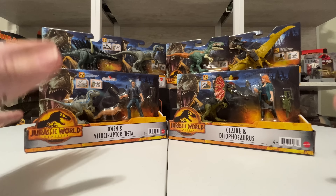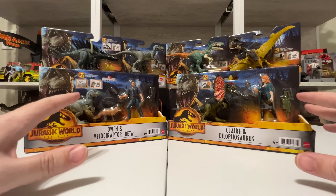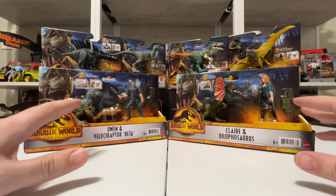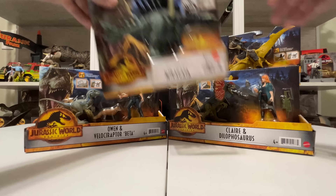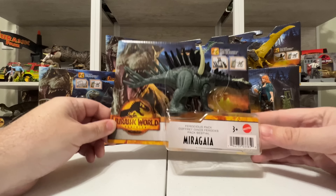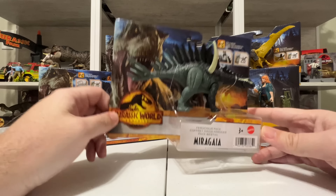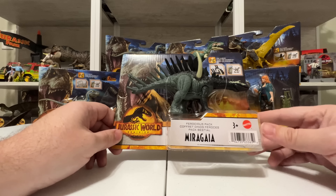Three of these are all new to the Jurassic World toy roster, which is pretty exciting, and the Blue figure is technically new too. So without further ado let's go ahead and get started because we have a lot to cover. I'm going to start with Miragia here. Let's look at this Ferocious Pack packaging as well, because it's definitely unique and a little different than what we're used to seeing from Mattel Jurassic World toys.